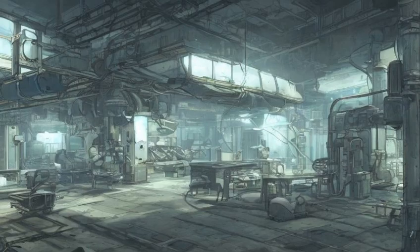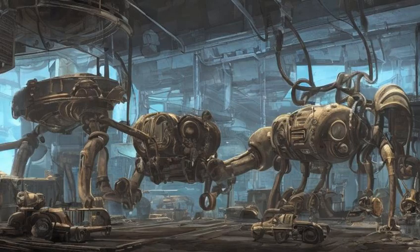The building consists of several rooms spread over a single story. It is inhabited by seven giant rats and four broken Protektrons, as well as the sexbot Fisto, controlled by a terminal requiring a 50 science skill to unlock.